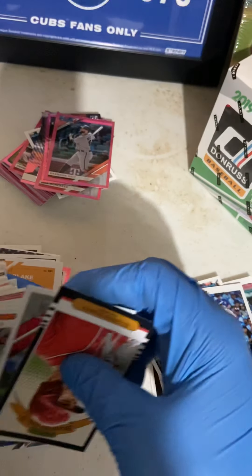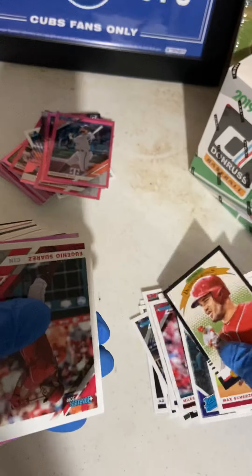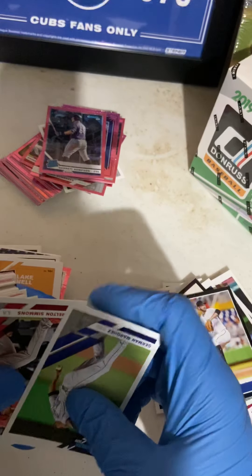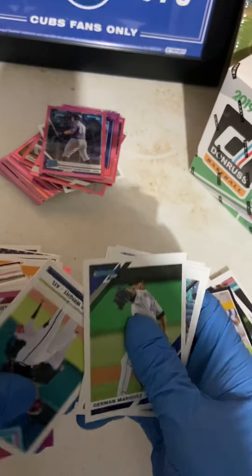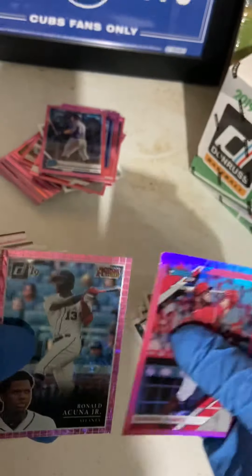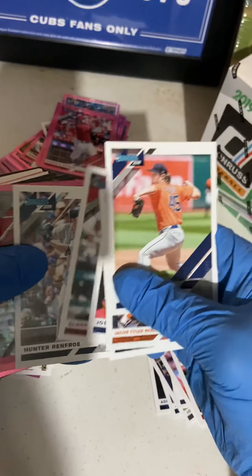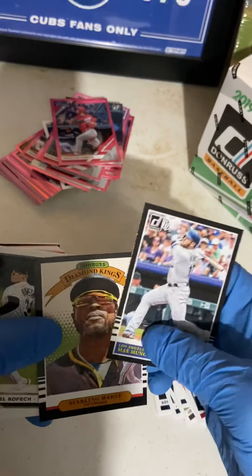Suarez, Max Scherzer, Brandon Belt, Garrett Hampson, Suarez again, Garrett Hampson, Nolan Arenado, Nolan Arenado, Pablo Lopez, Jeremy Marquez, Andrelton Simmons, Justin Smoak, Mike Brantley, Kyle Wright, Suarez again, Ronald Acuna Jr., All Stars, Gerrit Cole, Trea Turner, Joey Wendle, Jose Ramirez, Albert Pujols, Hunter Renfroe, Andrelton again with Trey Turner, Max Muncy, another Kopech.